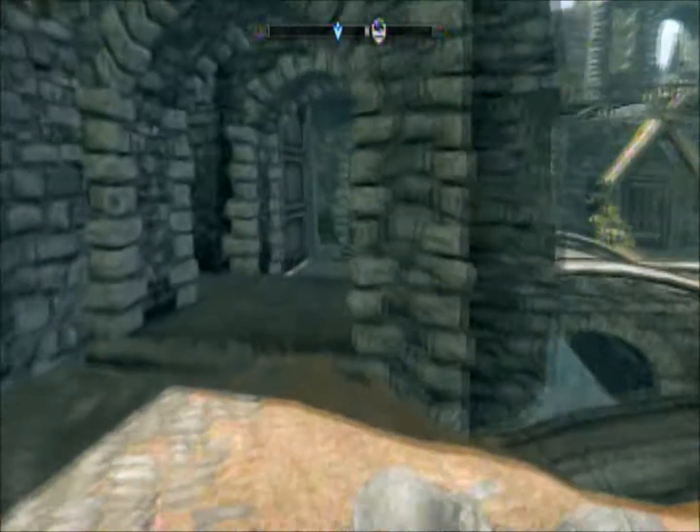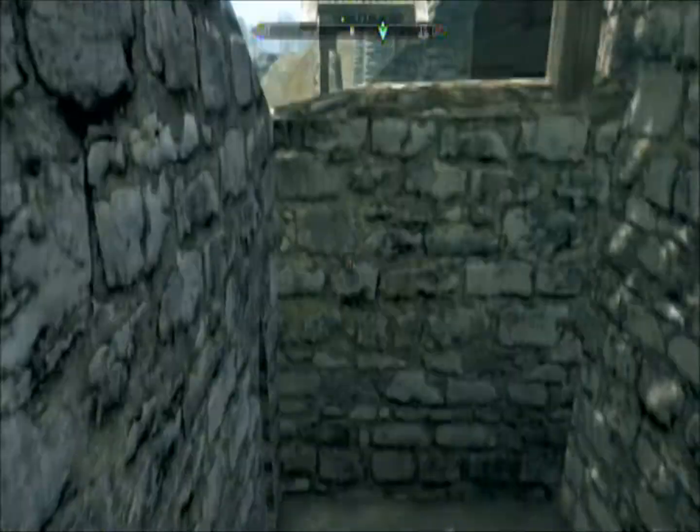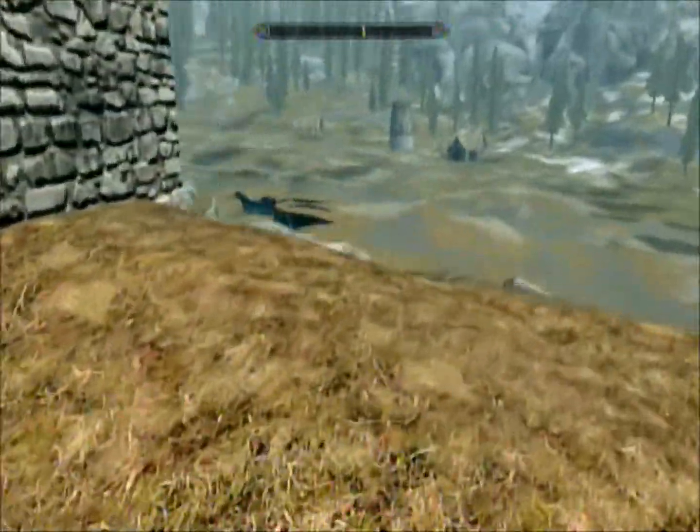Basically what you want to do is you want to hop on top of the barrel, jump and crouch, and then boom — right over the wall. No problem.